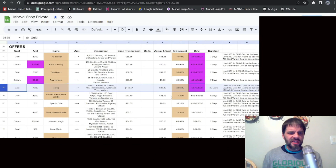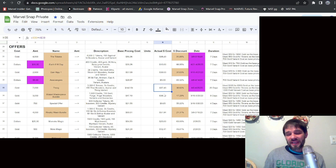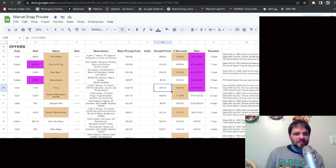The Throg bundle: 7,000 gold, 3,000 Collector's Tokens, 7,000 credits, plus boosters. Base pricing cost is about $142, actual cost roughly $88, so about a 38% discount — not bad. It depends: do you want that variant, the credits, and the tokens? Everyone's going to want tokens, but the question is whether to save them for High Evolutionary instead. That's something to definitely consider, though how easily Luke Cage counters it does give me pause.